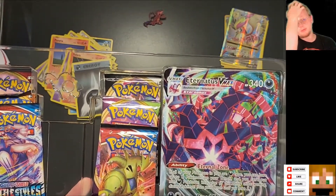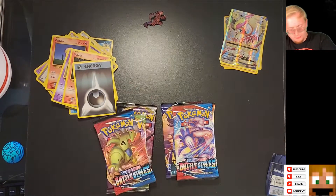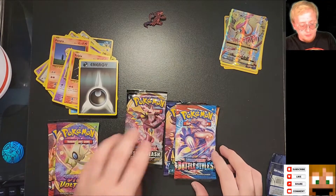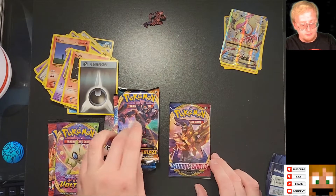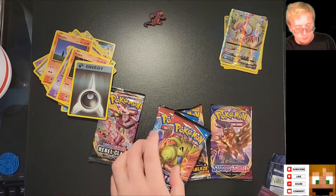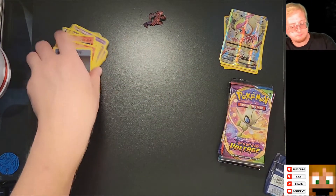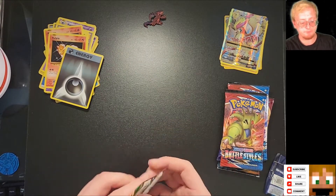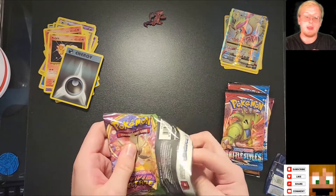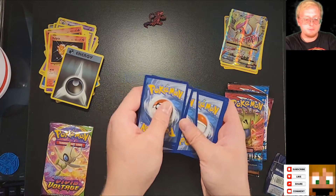This box comes with six packs — we have Battle Styles, Vivid Voltage, Rebel Clash, another Battle Styles, Darkness Ablaze, and a regular Sword and Shield pack. I think I've opened the most Vivid Voltage, and then we're going to go Battle Styles. So Vivid Voltage, let's jump right in. This is the Eternatus VMAX box set and I am really hoping to get some nice cards. Vivid Voltage is four.